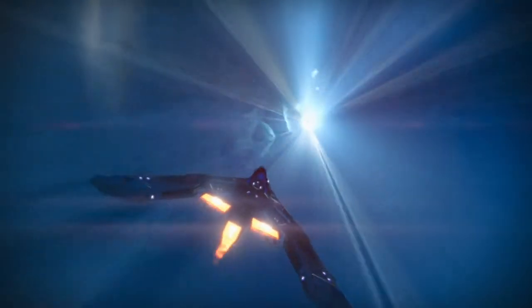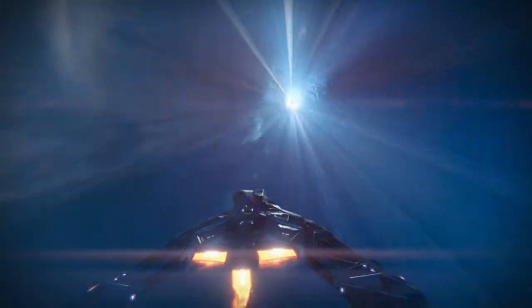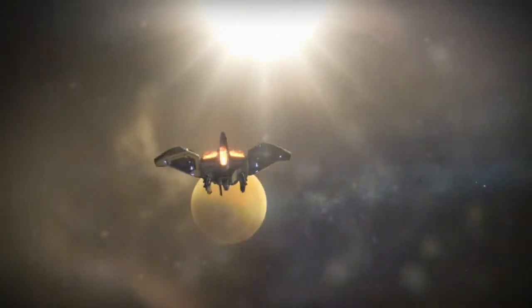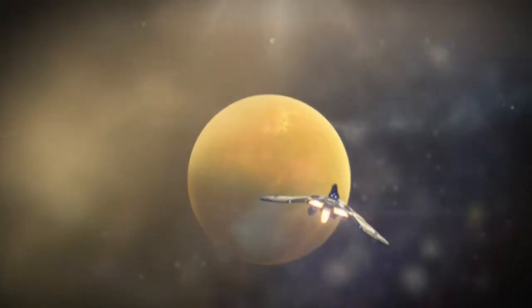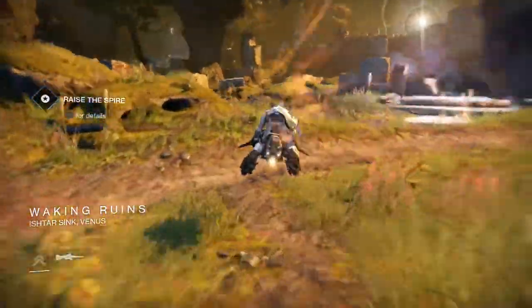It's pretty simple. Just start up the raid — normal or hard, I don't think it really matters, since you're not really going to be fighting anything. You're just going to go past all the enemies at the start, they're level 26 anyway no matter what difficulty you're on. You just want to pop down to Venus. I still want to show you guys how to get in, in case you don't know.